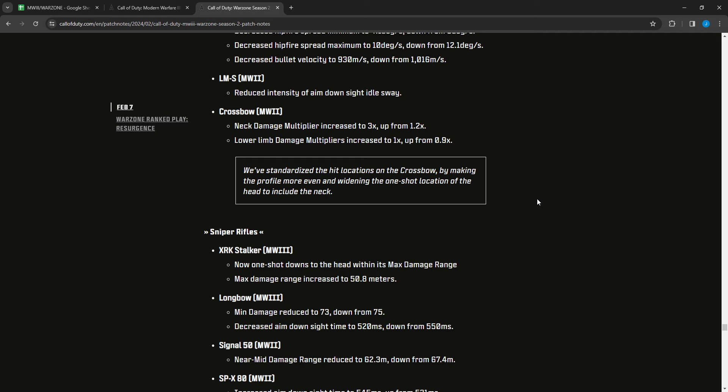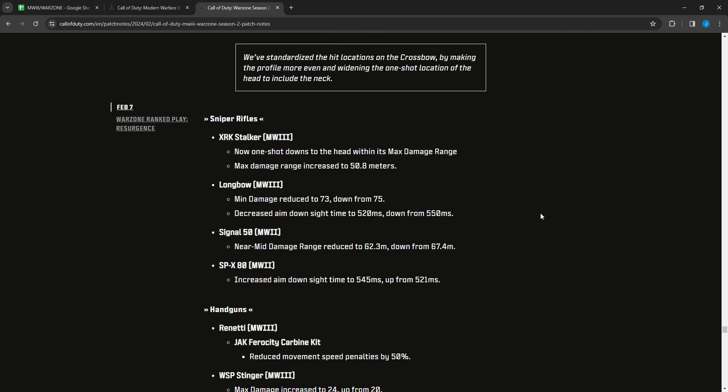For Warzone sniper rifles: the XRK Stalker now one-shot downs to the head within its max damage range, which was increased to 50 meters. So now you have another sniper that can one-shot headshot besides the CAT AMR — the CAT AMR works at any range, the XRK Stalker within 50 meters. The Longbow Modern Warfare 3 had minimum damage reduced to 73 from 75 and ADS decreased to 520 from 550 — a buff to ADS but a nerf to minimum damage, affecting long-range lower torso shots.